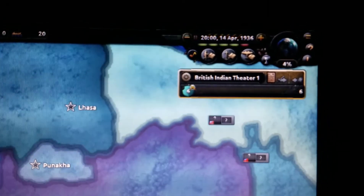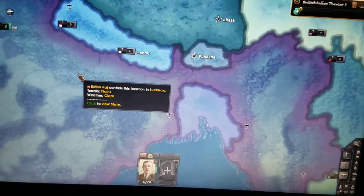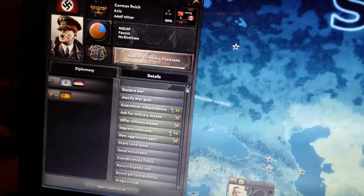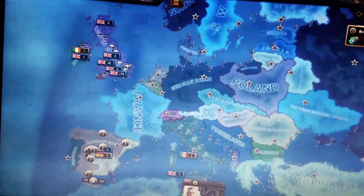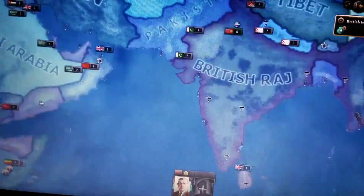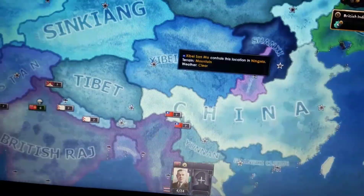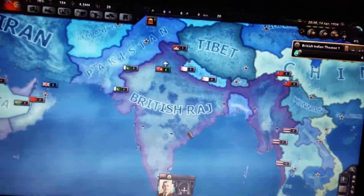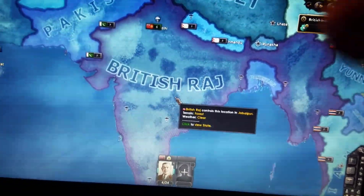It's April 14th, 1936, and we'll leave it off here. Nothing really important is gonna happen in the first year — Germany is mainly rebuilding. The big war will probably be the independence civil war, and then China and Japan might start their conflicts. Comment, like, share with friends and family, hit that subscribe button — see you in the next episode!